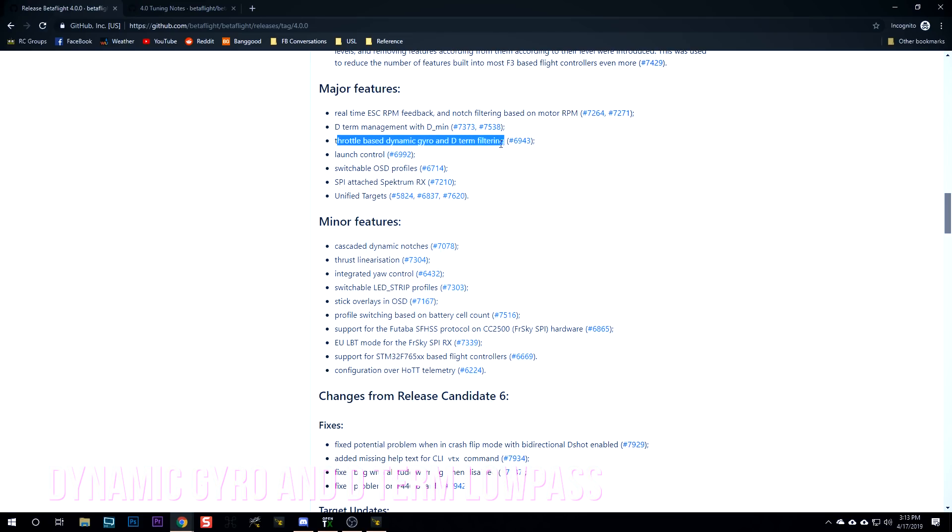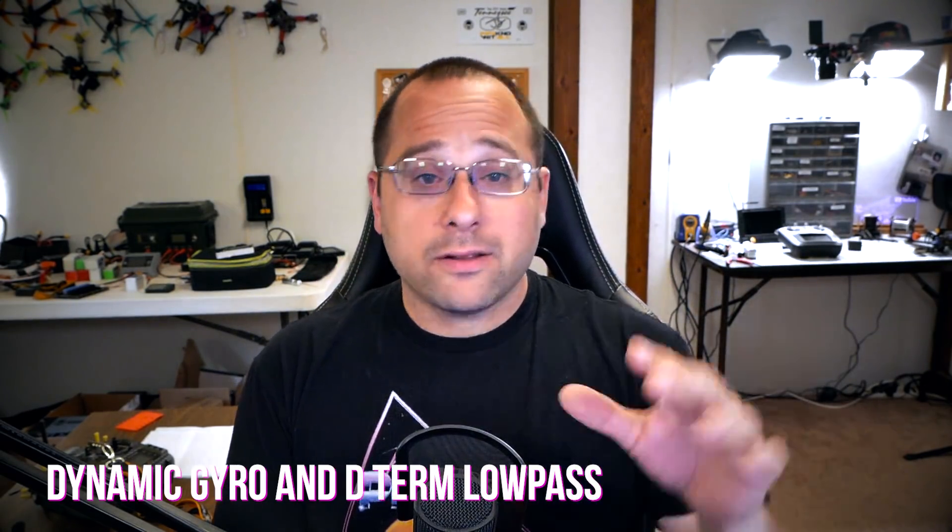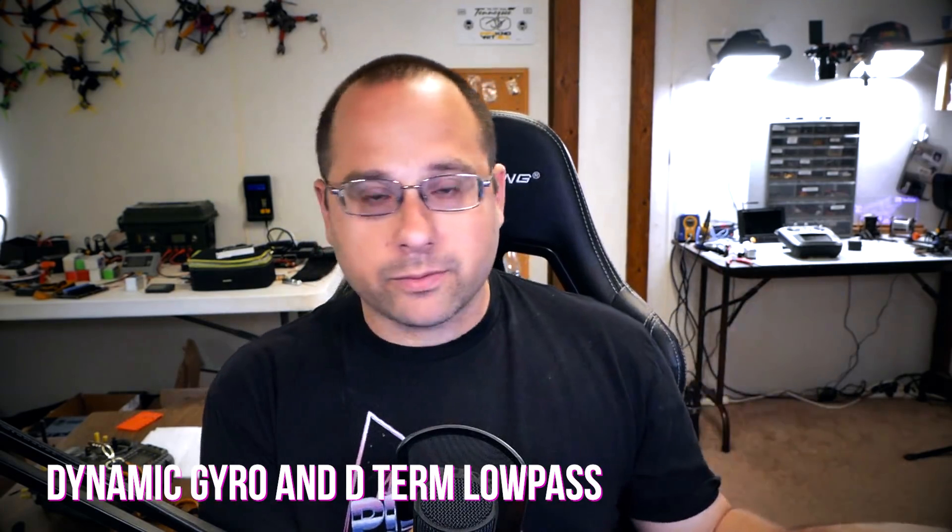Dynamic gyro and D-term filtering. These low-pass filters are essential for getting rid of motor noise. A low-pass filter is basically like rolling off the treble on your car stereo. The motor noise is up around 350 Hz or higher, while the quadcopter's actual movements are down around 80 or 50 Hz or lower. By having a low-pass filter we get rid of motor noise and preserve actual quadcopter movement. The problem is that low-pass filter adds a lot of latency and that makes the quadcopter fly worse. Reducing latency is one of the major ways quadcopters are made to fly better these days.